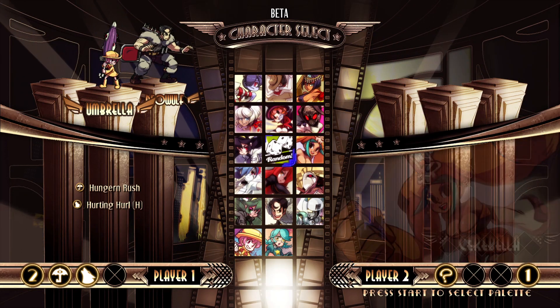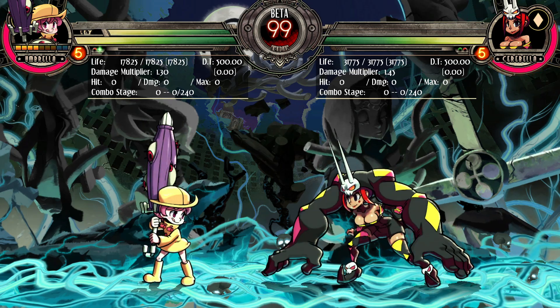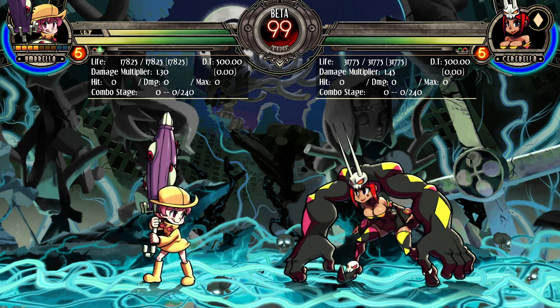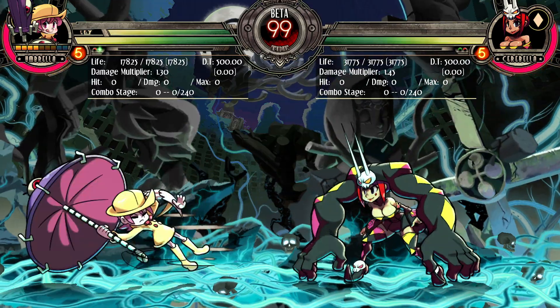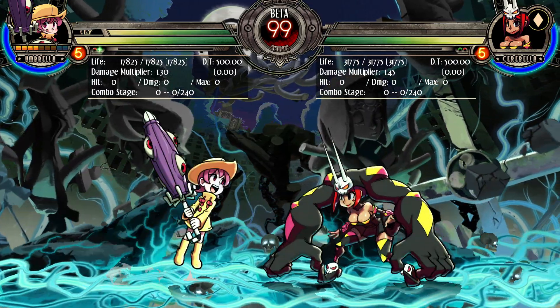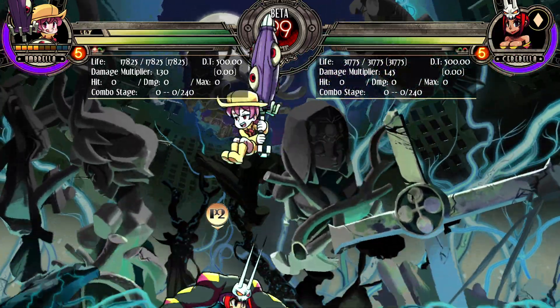This is a pretty poggers little update. It's not as big, so this video isn't going to be as long as some of the other update videos we did. I'm going to get right to it, but just to preface this: this is the final version of Umbrella. That is what the developers have said, so her kit is finished. She got one new special move this update and a bunch of balance changes. Her kit is finished, special move-wise.